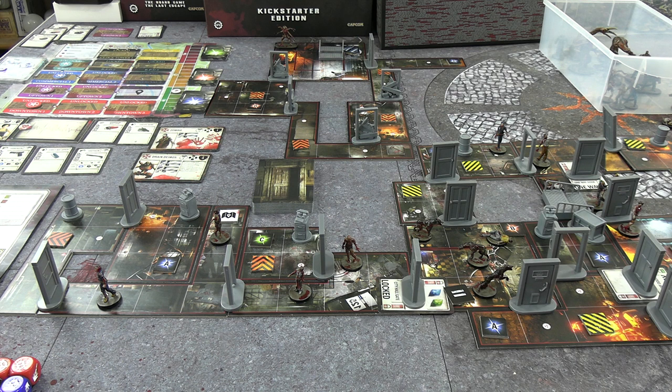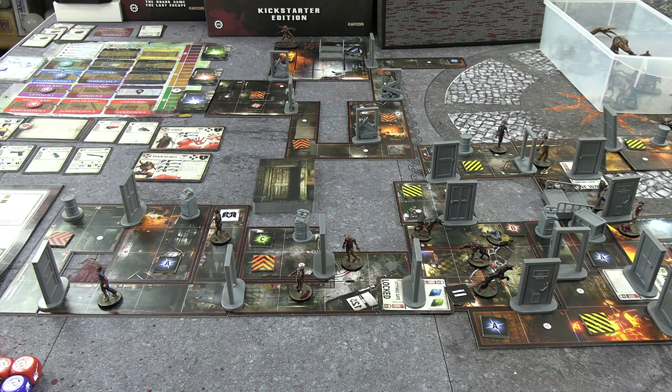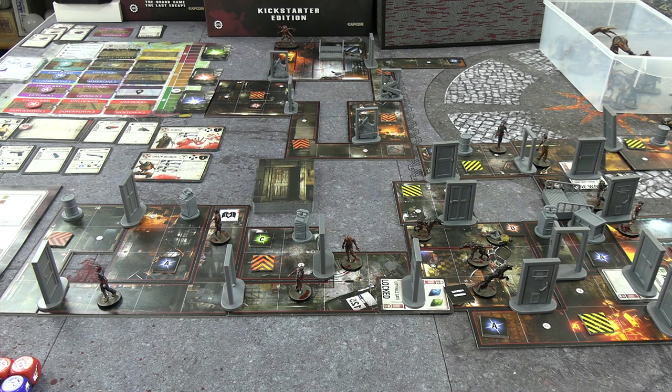Hello everyone and welcome back to Resident Evil 3, the board game, my solo playthrough as Jill trying to get through the campaign book, the base campaign. Today we are doing what's called Clearing a Path, which is the Downtown 2 map. It's the largest map we've done so far and also the longest in terms of table space required, so I'm actually struggling to fit this in. There'll probably be a lot more moving of the camera than usual, so apologies for that in advance.